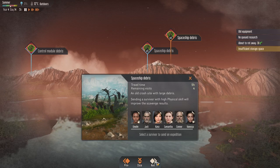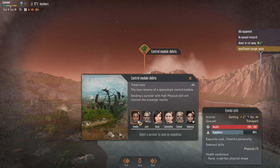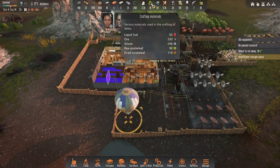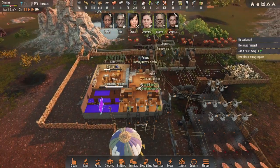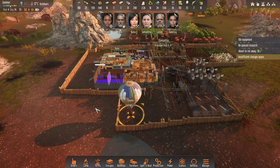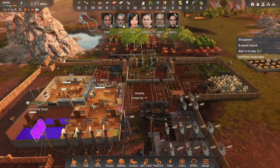She has a high physical skill. This expedition is 5 hours. I'll just try one of these again and see what the results are since she's high skill.